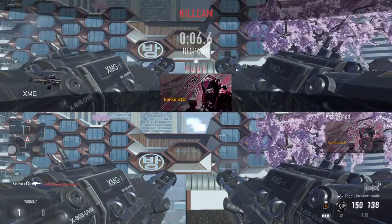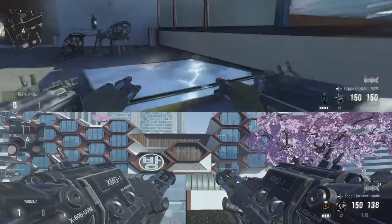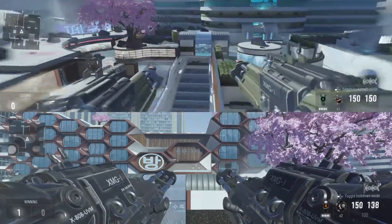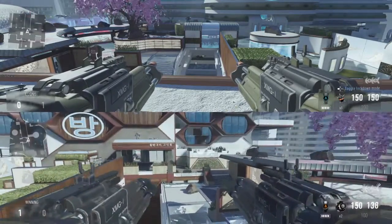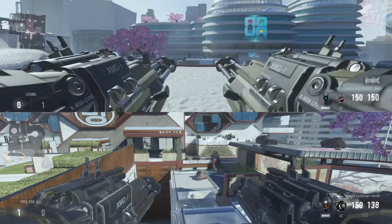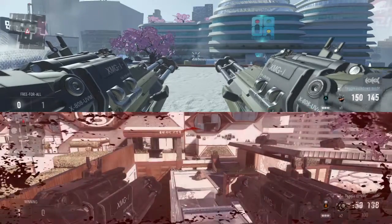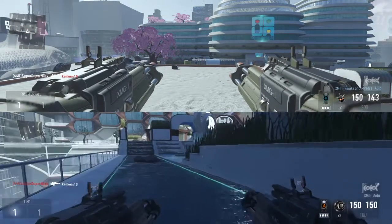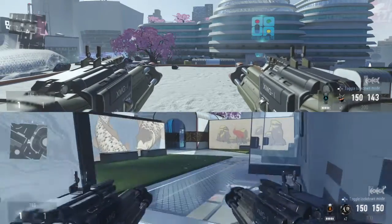At long range, the base XMG is a five-shot kill because its damage is so consistent at 20. But the damage for the Smoke and Mirrors at long range is way different — you'll see it is massively decreased. At long range, the Smoke and Mirrors will not be a five-shot kill; instead it becomes a six-shot kill.